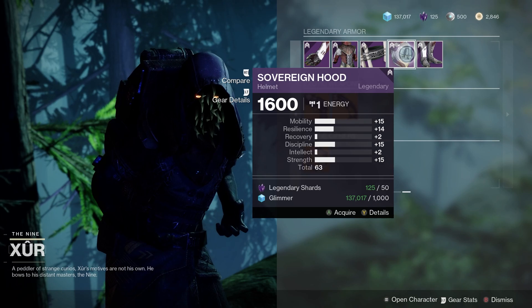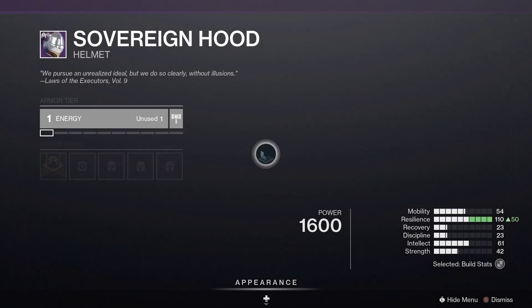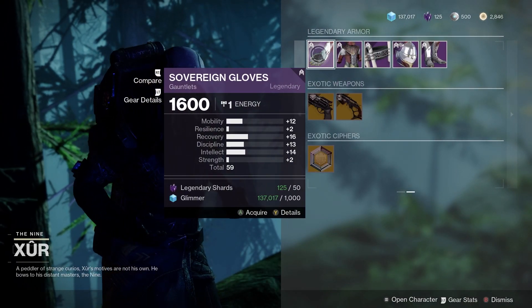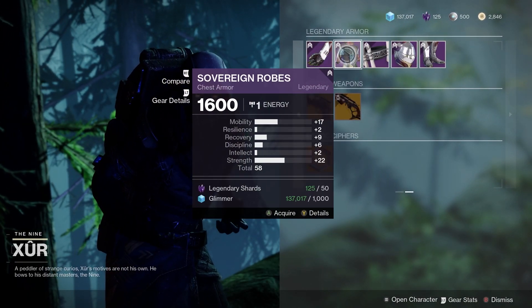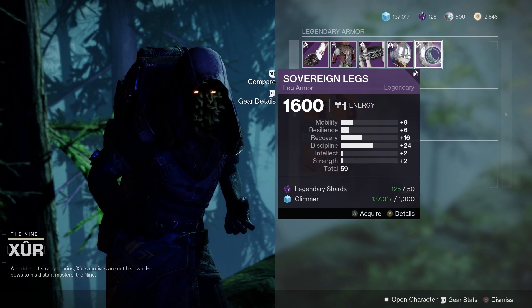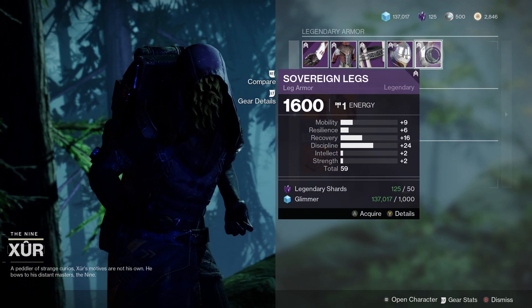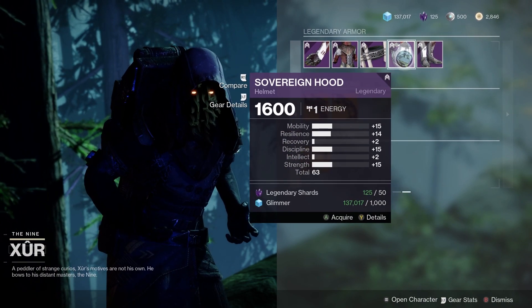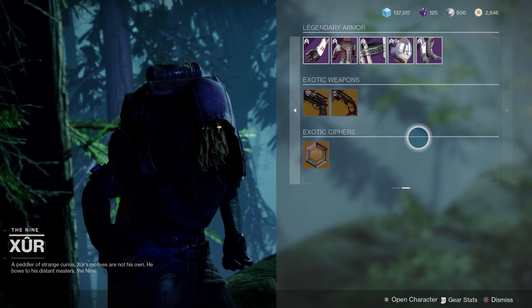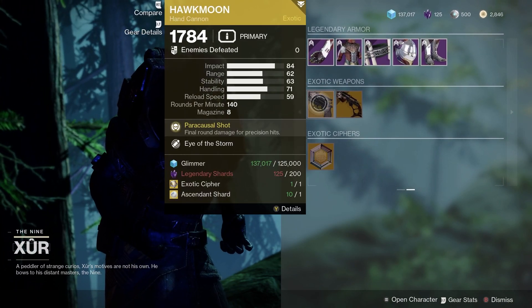For the armor we have the Sovereign set, looking very very nice indeed. For the gloves we've got 59, 58 for the robes, 63 for the helmet, and 59 for the boots. Have they been fixed? Pretty sure there are good stats on the hood there. Let me know in the comments.